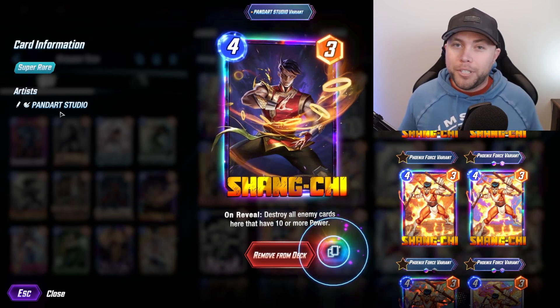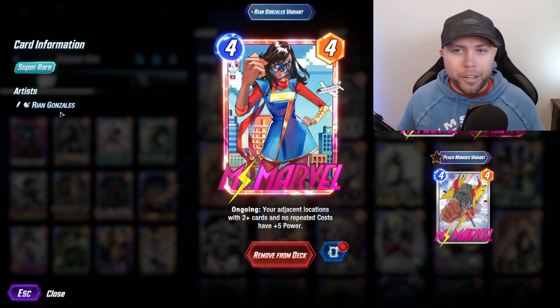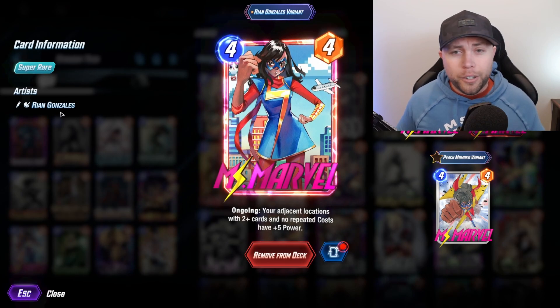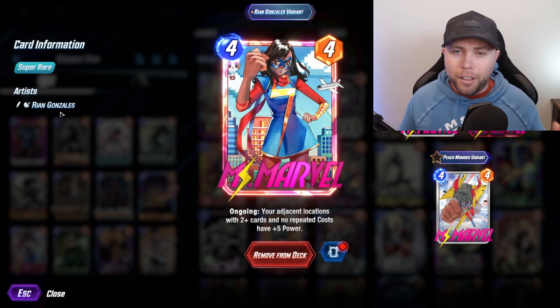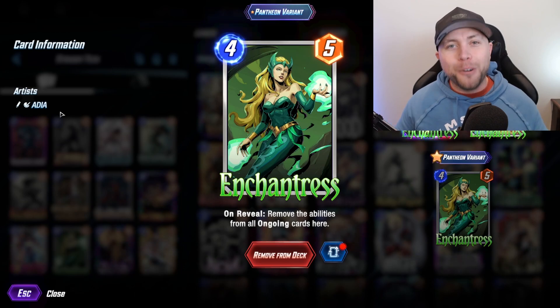We are running Ms. Marvel — this is probably one of the best stats you have. Being able to play her out for three cost, you're going to be essentially putting out 14 power on the board. It's very easy to activate her in this list. All around a good, solid card.